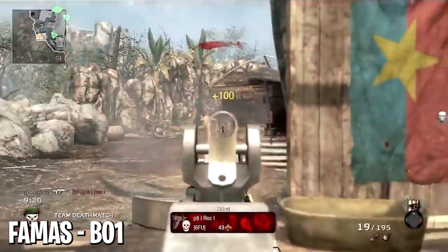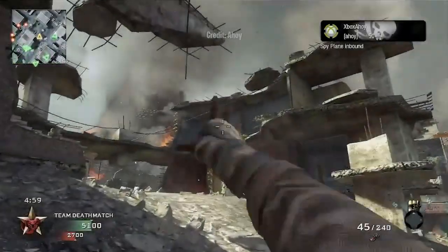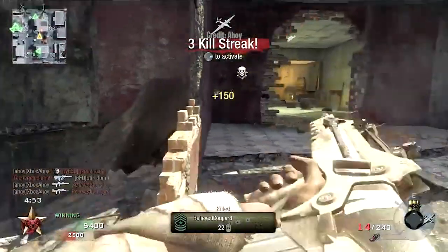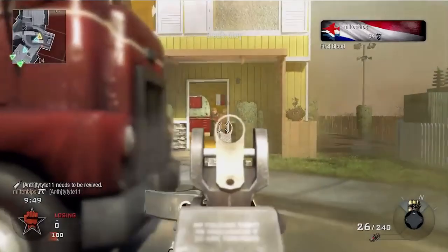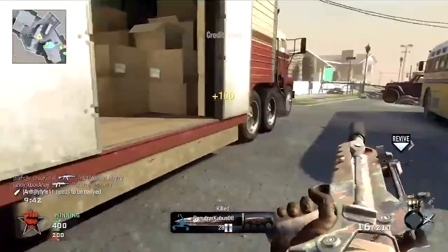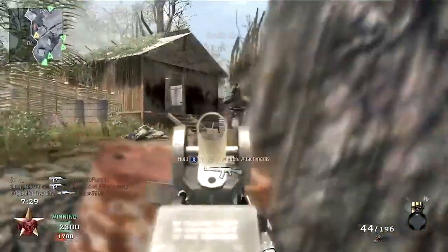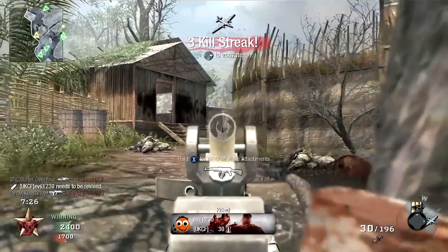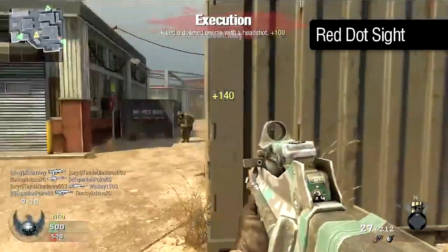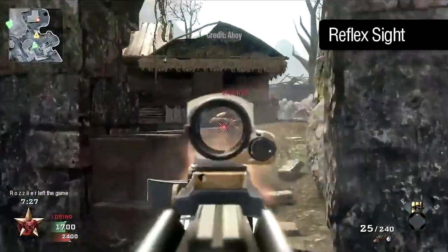At number four, the FAMAS in Black Ops 1. Black Ops 1 is my favorite Call of Duty game, but I can openly admit the gun balance was really, really bad. Despite having a lot of weapons, it was dominated by the FAMAS assault rifle. Treyarch thought it would be a good idea to have a gun that performed literally every possible role better than any specialized weapon could — up close, better time to kill than SMGs; mid-range, better than ARs; long-range, better than LMGs. The FAMAS truly did it all. The insane fire rate, the absurd damage, the sound of spitting hot metal — it was crazy. Yes, it had recoil, but it was vertical and easy to adapt to.